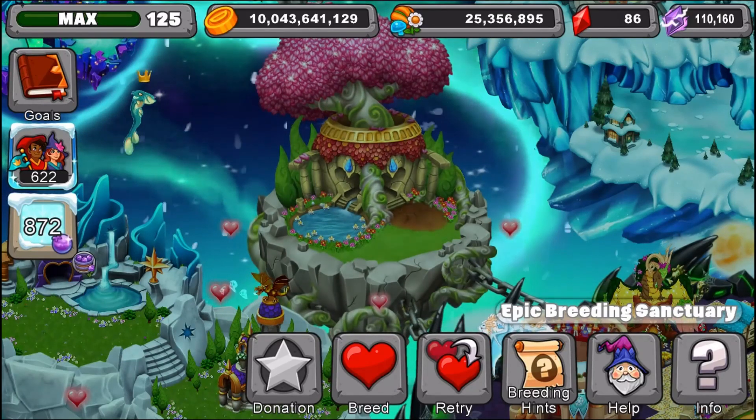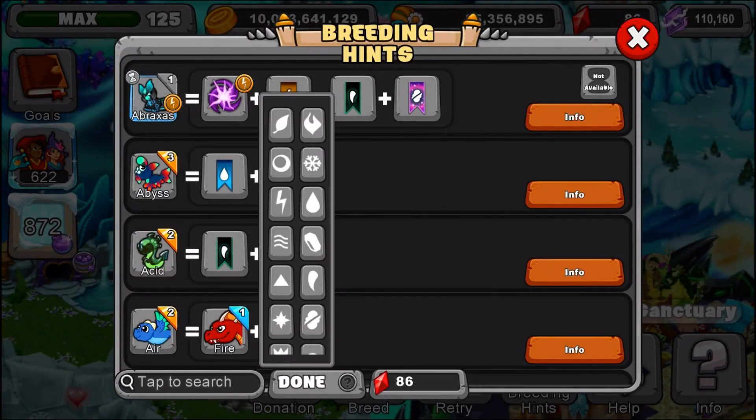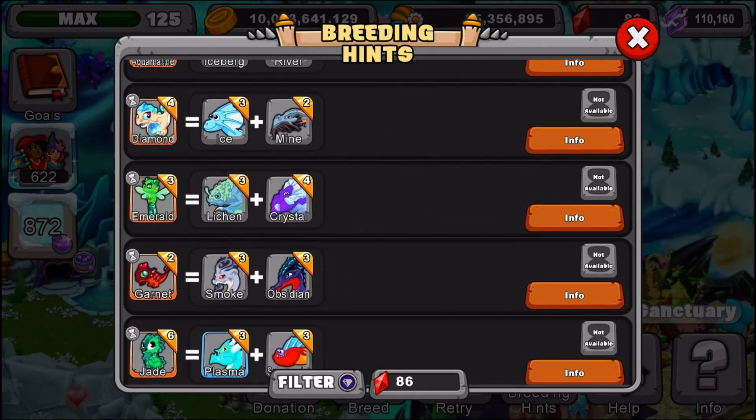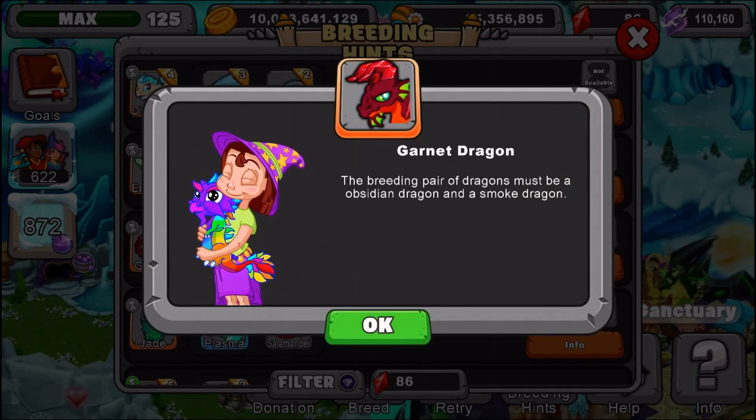So we're gonna go to the breeding hints and I'm gonna read the breeding hint to you guys, and after that I will recommend some dragons to use, and then after that I will show you guys the dragon. Okay so let me read this to you guys. The breeding pair of dragons must be an obsidian dragon and a smoke dragon.